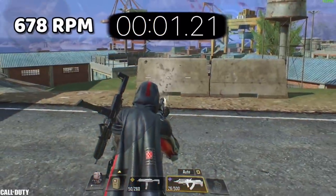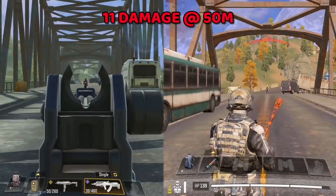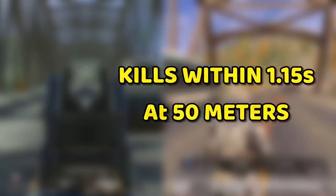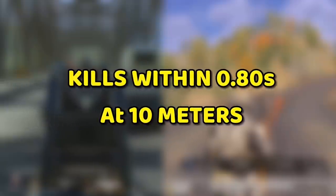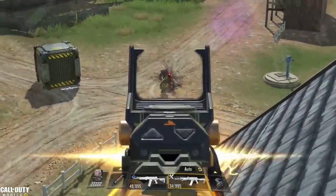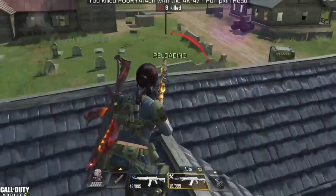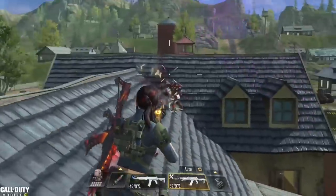In number 10 we have the BK57. With a fire rate of 678 rounds per minute and 11 damage, this gun can kill an enemy at 50 meters range within this time, and at 10 meters range it deals a total of 15 damage, killing enemies within this time. This killing time combined with good accuracy at both close and mid range makes it a good option but not the best. Also keep in mind that this gun starts with low recoil but it will start increasing as you keep shooting.